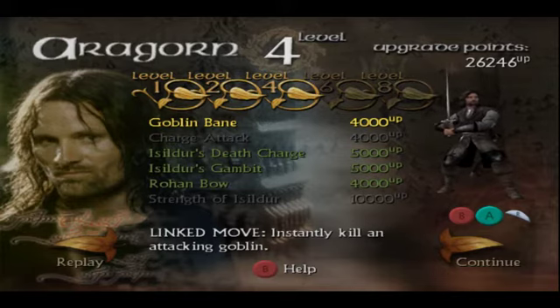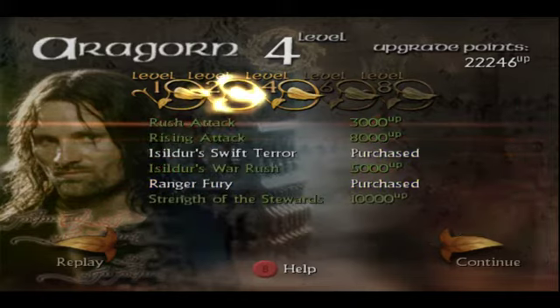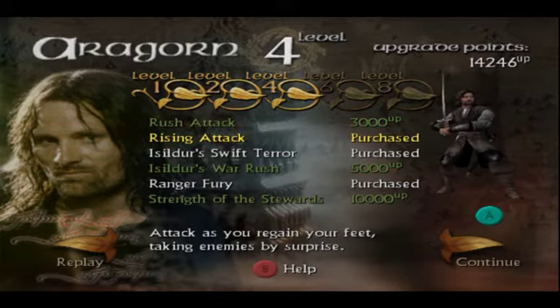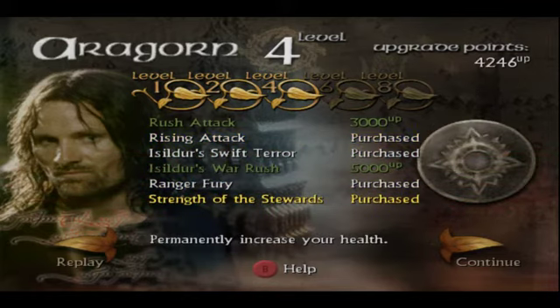For menuing, you're first going to come down here and buy Rohan Bow — this upgrade is going to be extremely necessary for Amon Hen. Then you're going to come over here and buy Rising Attack, again extremely necessary for Amon Hen. Then you're going to buy Strength of the Stewards. Those are going to be the abilities you need in order to make it through Amon Hen.